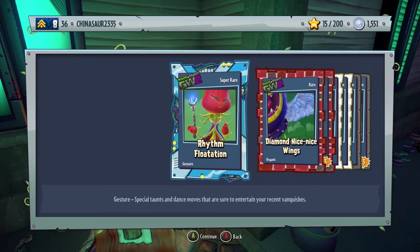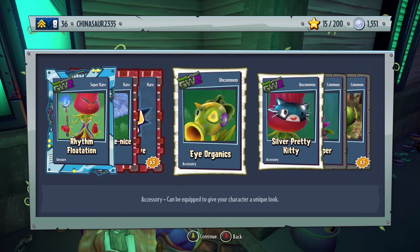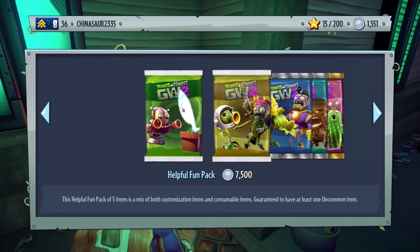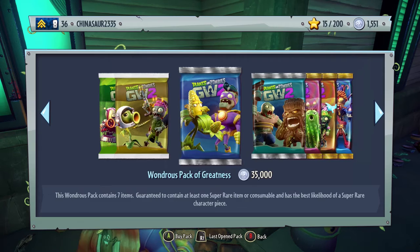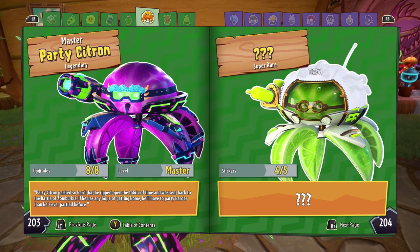We didn't get it. Rhythm Flotations — a gesture for Rose. Diamond Nice Nice Wings, three self-revives, Eye Organics Silver, Pretty Kitty, Cute Lily Topper, and a Weed. I really wanted to unlock Toxic Citron but it doesn't look like it's gonna happen today. We should definitely unlock him in the next one million coin spending spree.